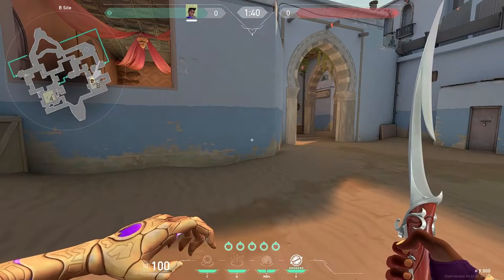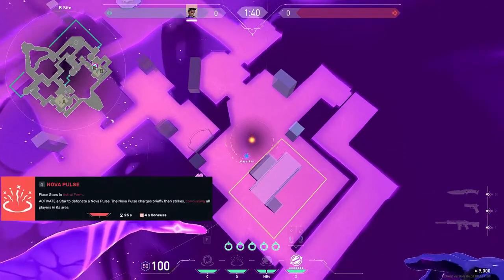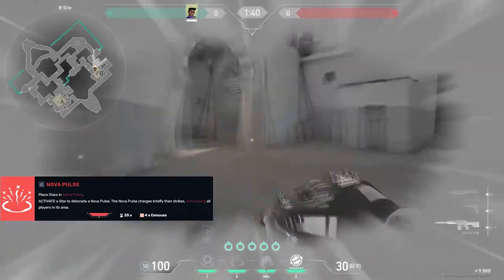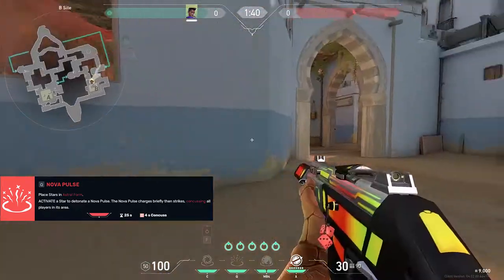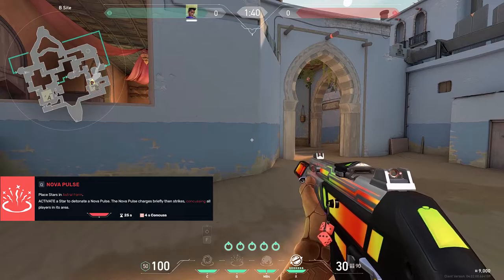Those are really the two key things to know for Astra's pull, and the same actually goes for her concuss. The concuss does absolutely nothing until it pops, and then your movement is slowed, your fire rate is slowed, and your screen gets all hazy. It makes for an easier target to kill, but they're still able to shoot back, so keep that in mind.